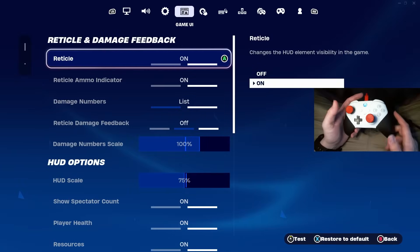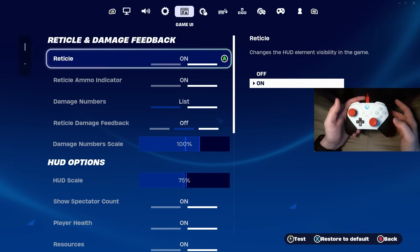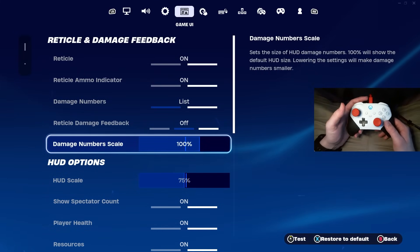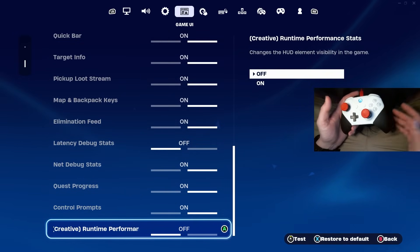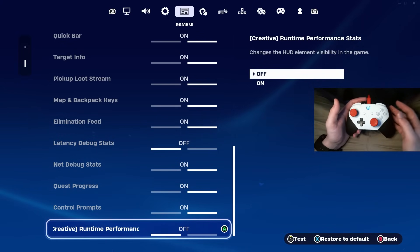Now we're going to come over to the game UI tab. If you want your damage numbers to look like the OG damage numbers or just like mine, go ahead and copy these settings. The rest in here is pretty much just personal preference, except runtime performance stats for Creative — you can turn this off, as it just helps your FPS in Creative.